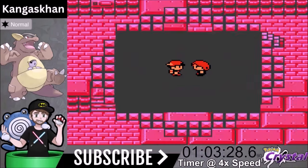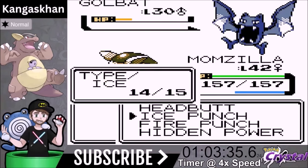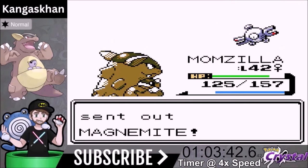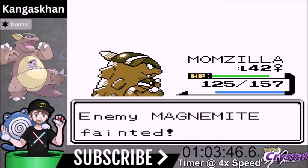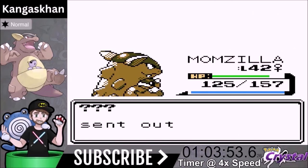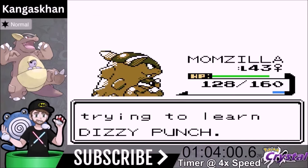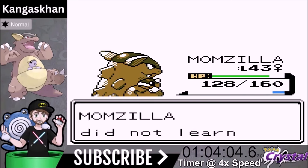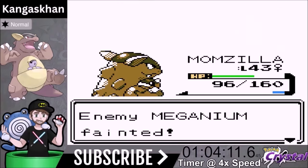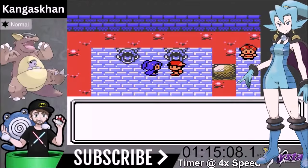Our fourth Rival fight is in the underground base. We knock out Golbat and then Haunter comes out — we go for Fire Punch, though we don't have a move for Ghost right now. We'll get Earthquake in Victory Road. We skip Dizzy Punch since we already have Headbutt — same base power, but Headbutt causes flinch instead of confusion, which I prefer. We beat our Rival.